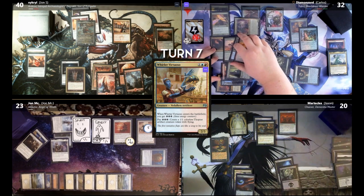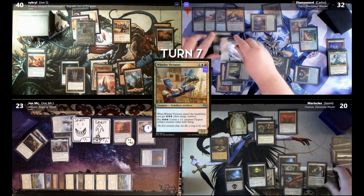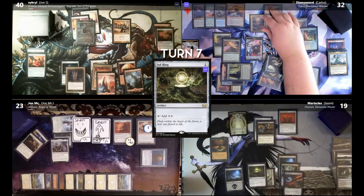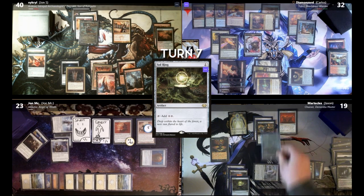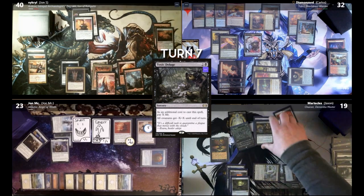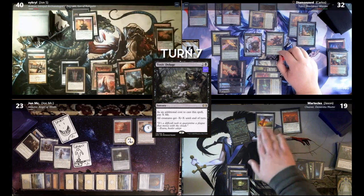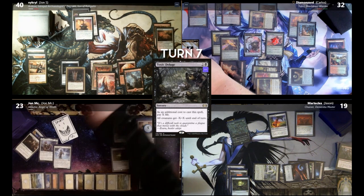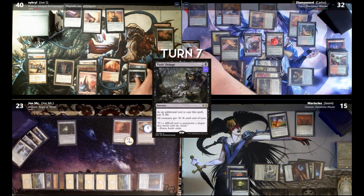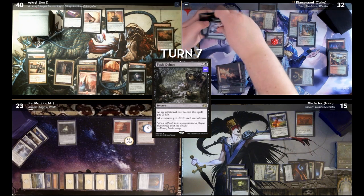Birds will now come into play and I will trigger Curio this time, bouncing the Refiner. I am done. Draw. Tap Sol Ring. Land for turn — a Verdant Catacombs. I'm going to crack it, get a Swamp to play untapped. Tap these three, cast Toxic Deluge for four. In response to that, I am going to sac my board to Altar of Dementia. I pay three — it's Hexproof and gets a counter on it. Let's do six more. So he's a 12/11. And then I lose seven permanents. I'm going to cast Crit. Go to nine.